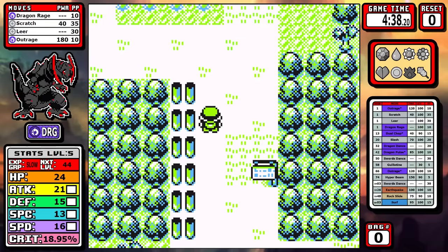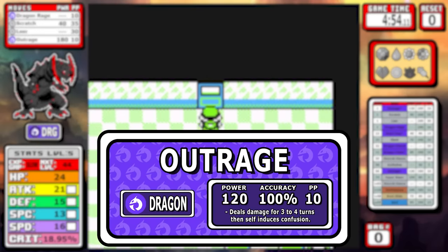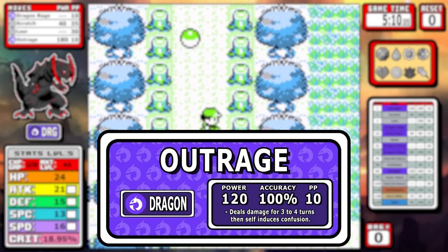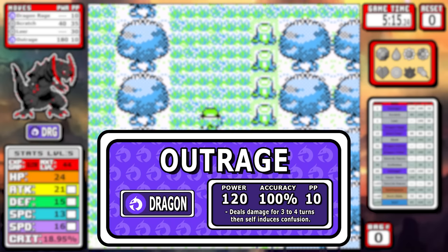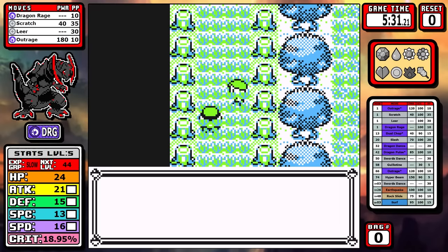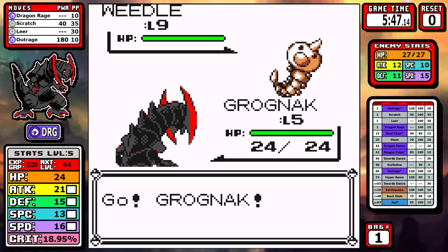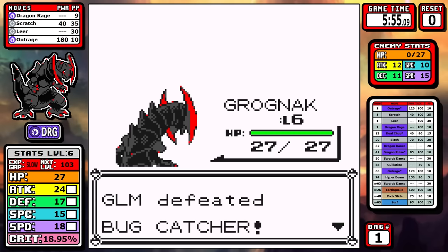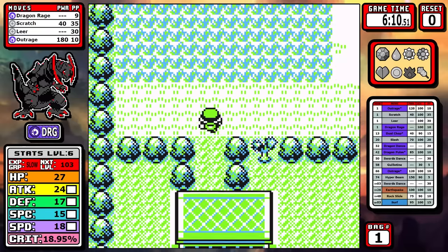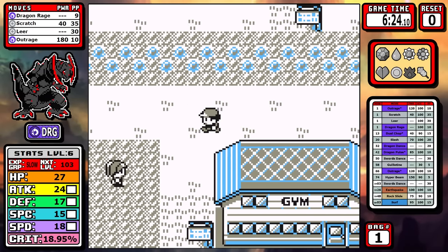Nobody wants to go through the trouble of making a ROM if something's just going to struggle — that doesn't sound very fun. To help us out, we do start with Outrage. This move is kind of like a Thrash clone where you spend one PP, it goes for three or four turns, then you get confused, but 120 base power is massive and with STAB it hits like a freight train. Keep in mind that Dragon is a special type in Gen 1, so we use our lower special stat. Haxorus doesn't translate well for TMs here, but you do get premier physical moves like Swords Dance, Earthquake, and Rock Slide.